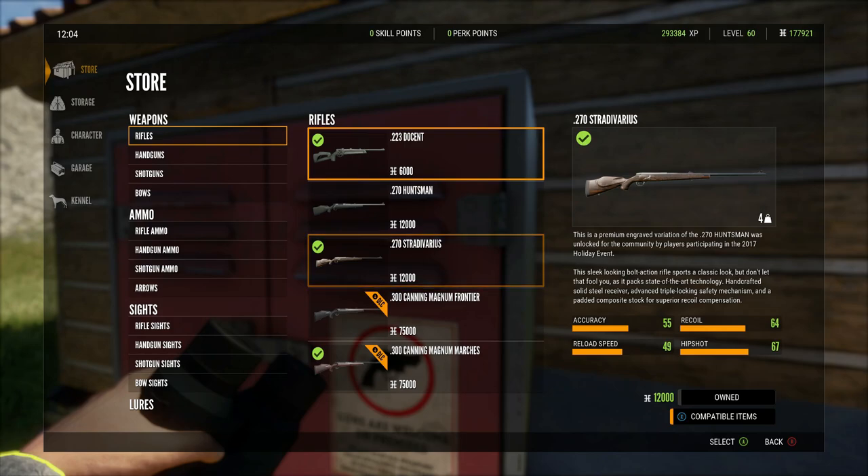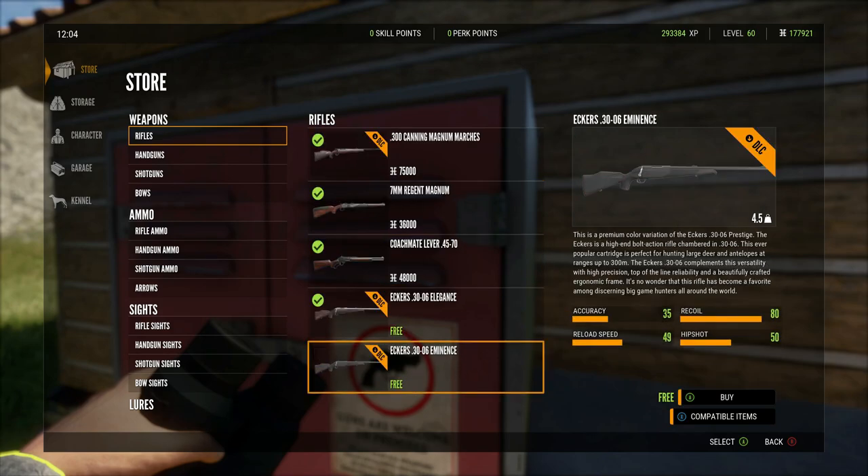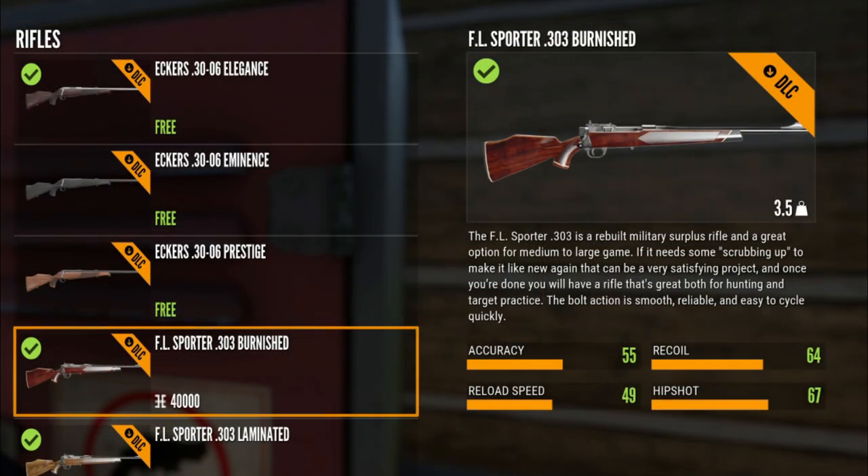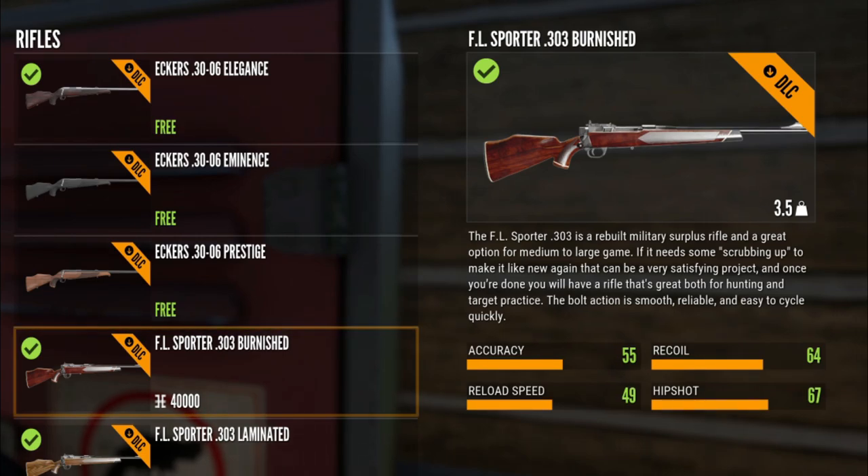We are here in the store and we are going to have a look at the 303. The FL Sporter 303 - this is the burnish. The accuracy for the 303 is 55, reload speed is 49, recoil is 64, and hip shot is 67.